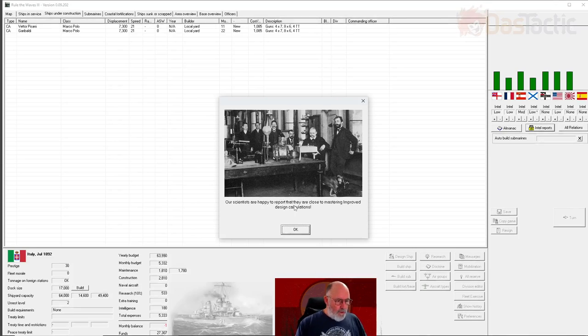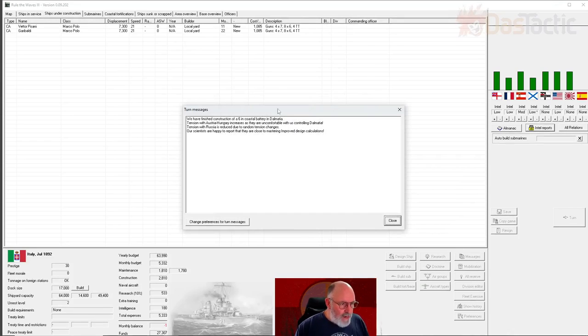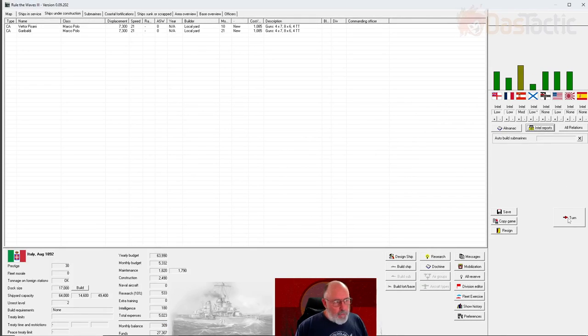It's now July 1892. We finished construction of a six-inch coastal battery in Dalmatia. Our monthly budget is slightly under. Scientists are happy to report they are close to mastering improved design calculations. Austria-Hungary has increased - they're uncomfortable that we're controlling Dalmatia, so they're going to start making waves again. We've got ships under construction - one coming in 10 months, one in 21 months. I'm going to make this a ship tweaking episode.